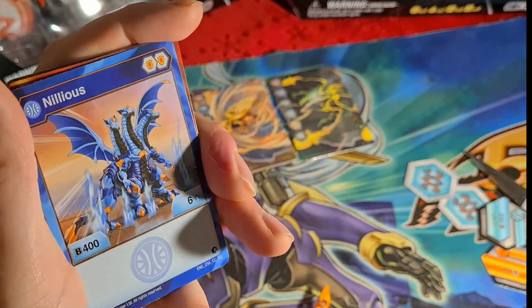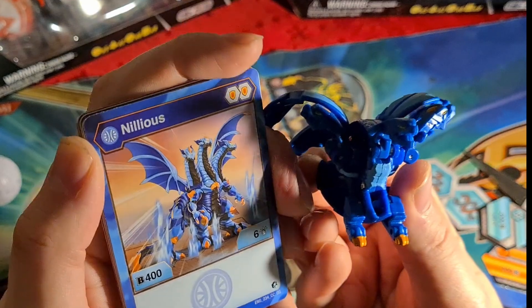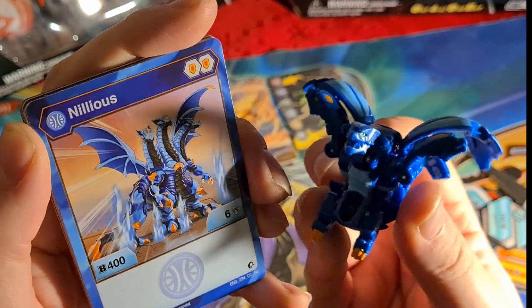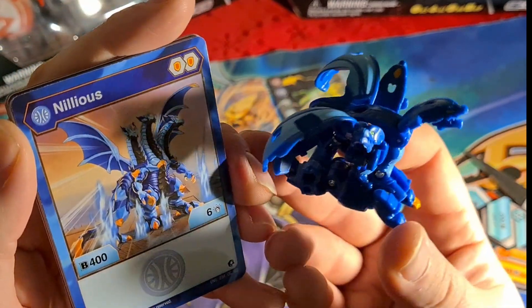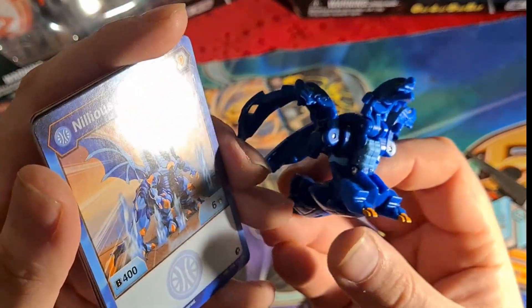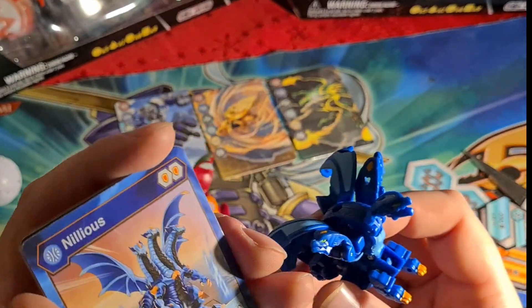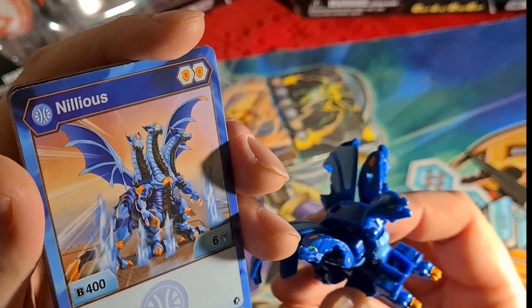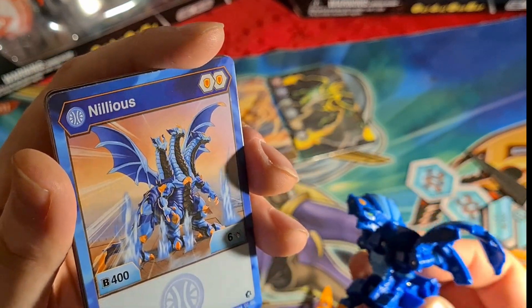So we'll take a look at them in order. We have Nilius there, which is 400 B-power. It's got the two orange shields and 6 damage. I don't play much TCG because obviously it's not really a thing, although we all want it — hashtag we want cards. I think everyone knows that. 400 base B-power is not the strongest, so I don't really see it being competitively used.